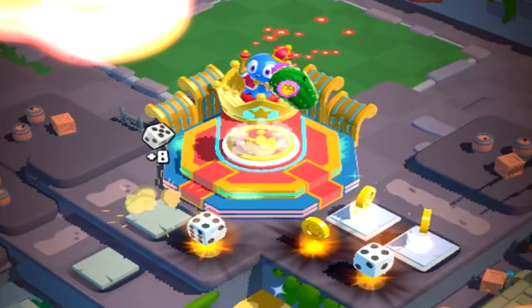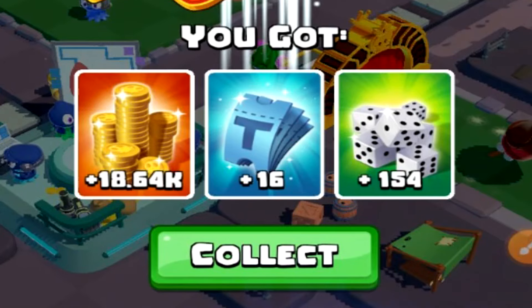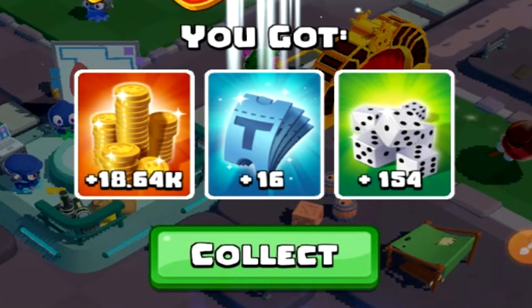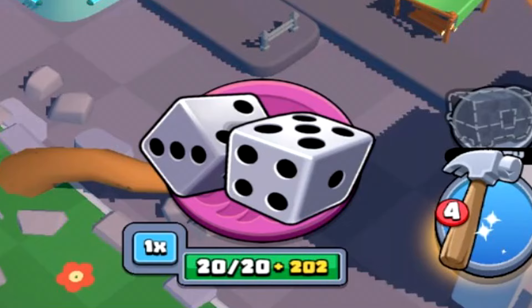All up, I've got 18,000 of the coins, 16 of the tickets, and 154 dice rolls. That is fantastic. We have 202 extra dice rolls total.